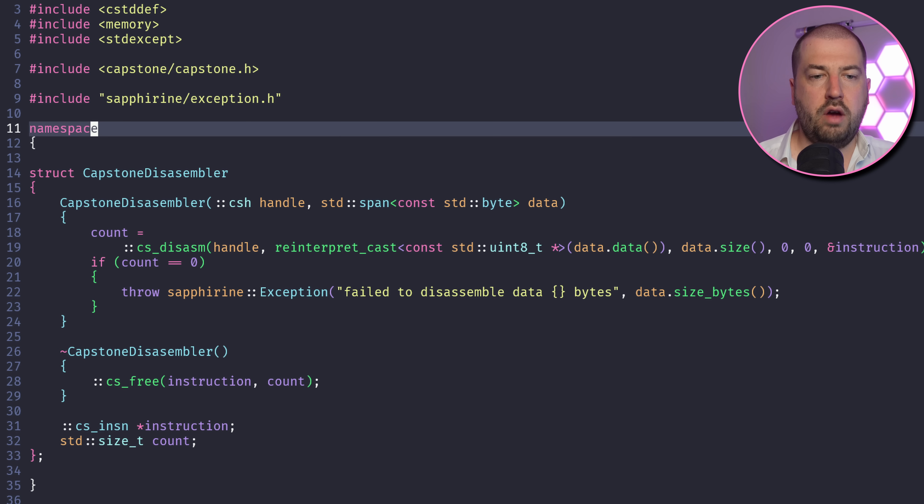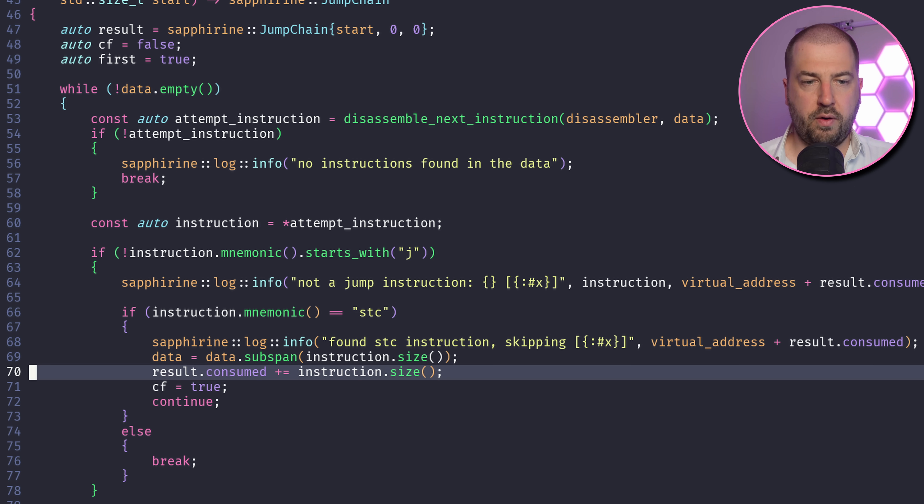How would you implement this? It's almost certainly done via a tool, because no sane developer is sitting there hand-crafting artisanal jump instructions. The majority of these jumps are forward, so we just need to run through all these jumps until we hit a non-jump, and then patch out everything in between. I've written a small C++ app that uses libcapstone to disassemble the whole program. When it finds a jump it takes the jump offset, moves to that, and then sees if that's also a jump, repeating until it finds a non-jump.